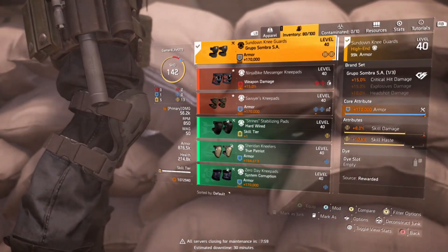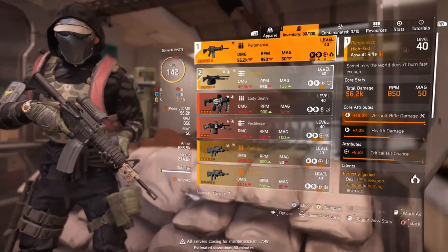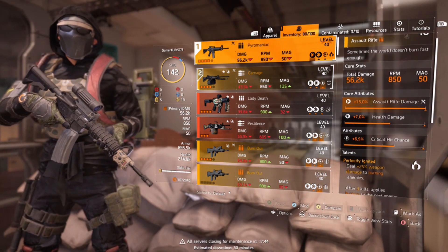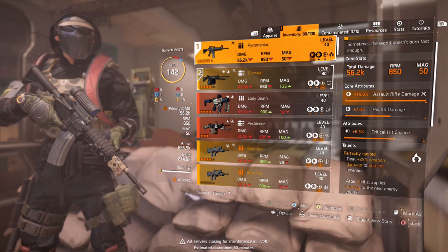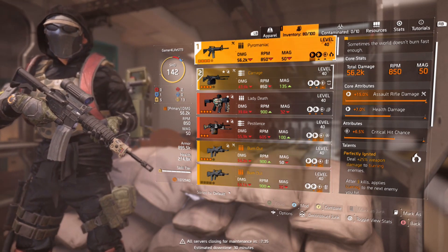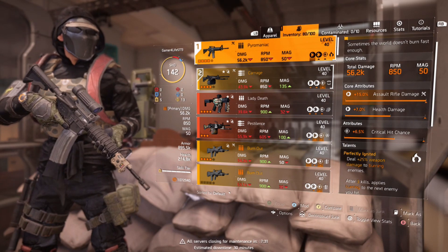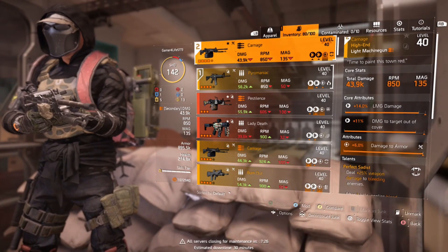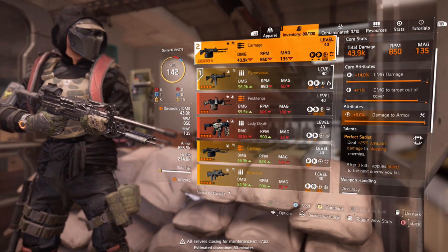Now, the guns I have: I have a Pyromaniac — I could get a better one, but this is what I have right now — which has Perfectly Ignited: deal plus 25% weapon damage to burning enemies. So when you put them on the burn while they're patting themselves down, you can finish them off with that plus 25% weapon damage. And also with my Seeker Mine, if I put them on a bleed, I have the Carnage — Perfect Sadist — which deals plus 25% weapon damage to bleeding enemies.